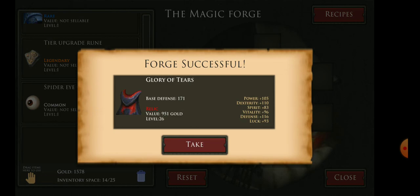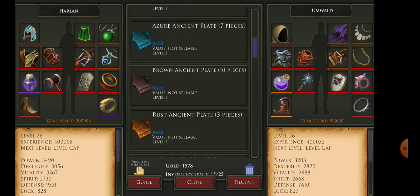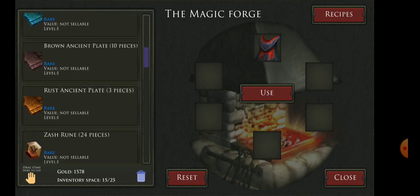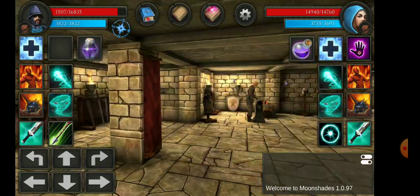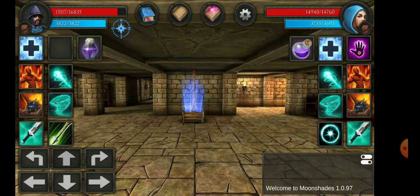I got a Glory of Tears — I think it's a cloak, which I do need. I had a level 24 legendary cloak I was using, so I'll replace that. I can also use the Word of the Crown to get another relic item once I get another Book of the Ancients. Now I'll show you how to upgrade items. Select the item you want to upgrade, add a tier upgrade rune or any Book of Vitality or Power of Spirit, then hit use. Here we are — Glory of Tears plus 1. Its stats are skyrocketing. You can also buy tier upgrade runes from the blacksmith.